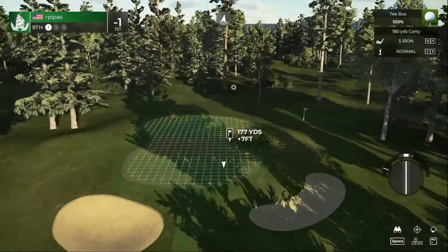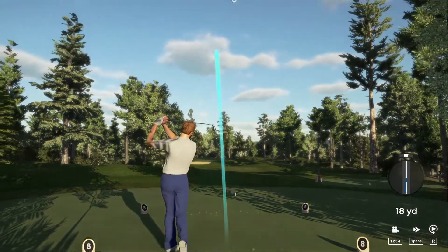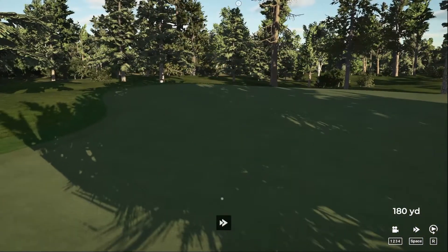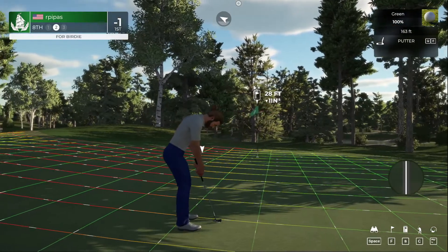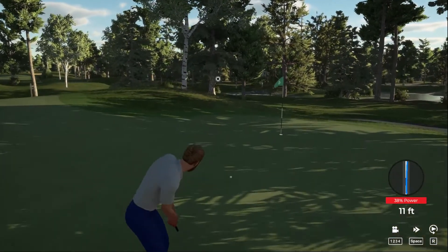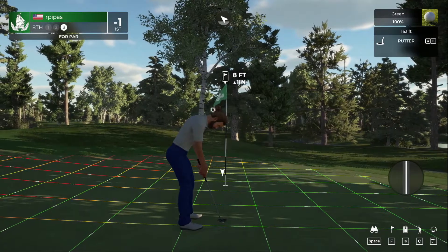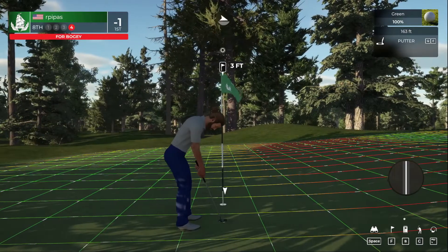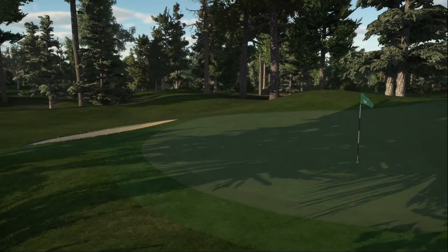The eighth hole — downhill, downwind, dropping down two clubs. Beauty of a swing there, tugged it left a little bit but we're on the green. This would be nice to get for birdie — playing it well out to the left. That one could have used a bit more pace. Going to miss it — going down to even par. Three footer coming up — oh no, we're going one over. Let's see what's happening in the wider event.